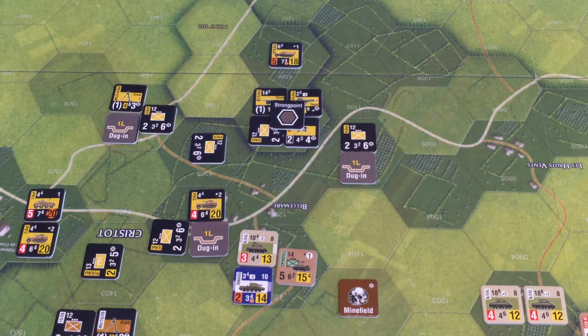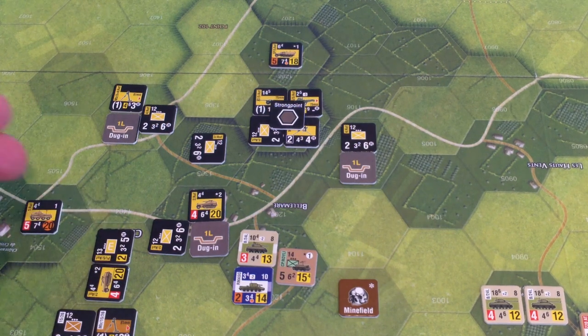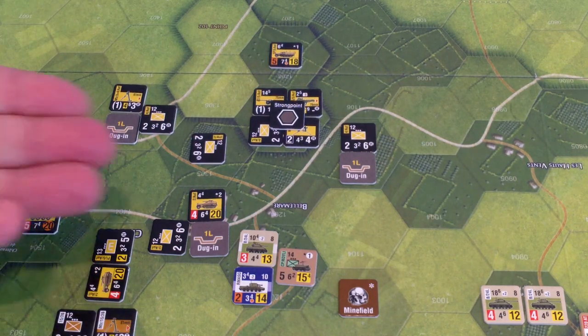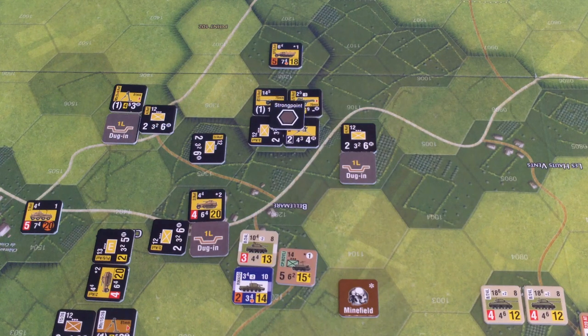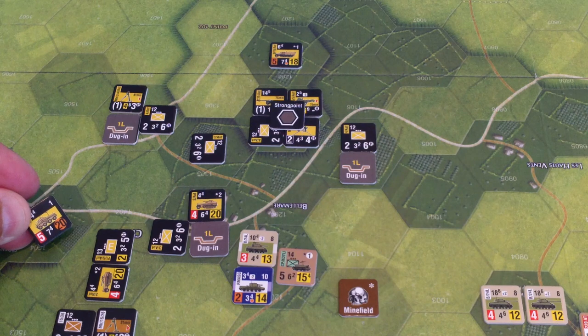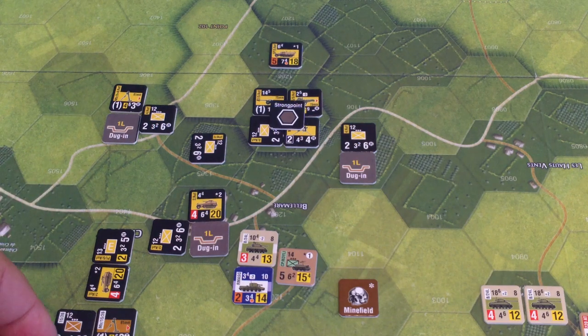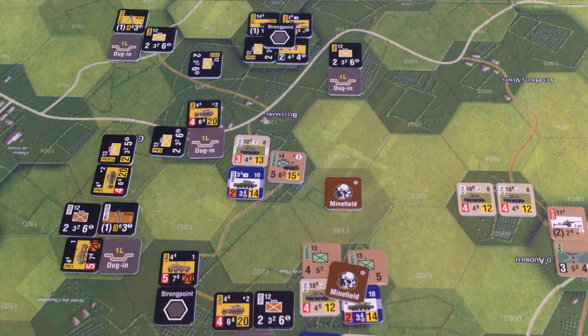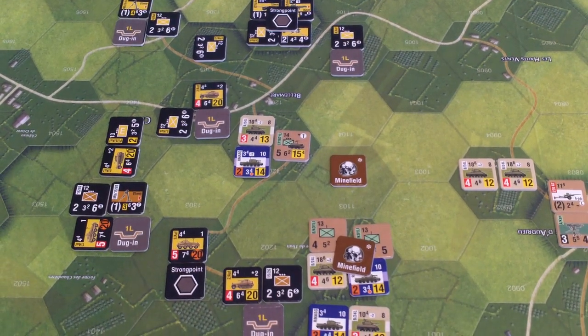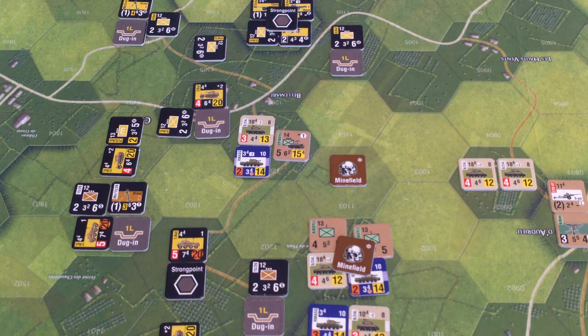I need to get more defensive stuff down there. Maybe this guy comes down here. This armored car up here — I was thinking it was a hill in this direction, but it's only a hill going one way, not the other. I might want to bring him down to join this mortar. It's wheeled, so going through light bocage costs four, but it has movement of 20. Remember, I'm only moving these guys two hexes max because of the bombardment stunning them. This lone platoon here is going to try to hold off this onslaught.